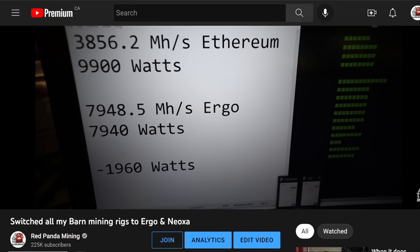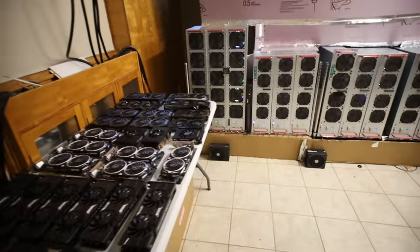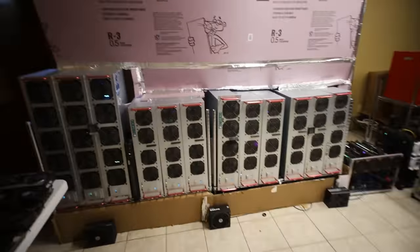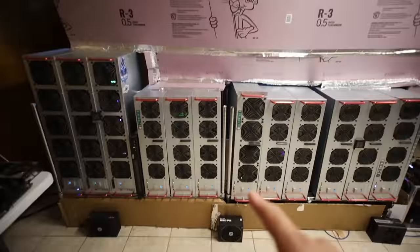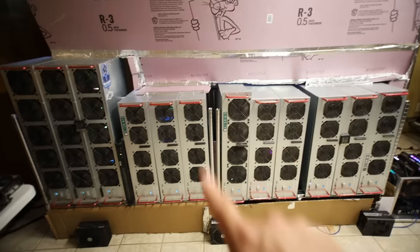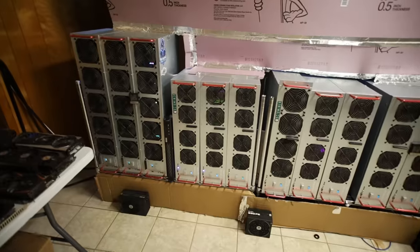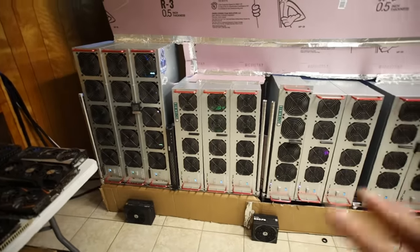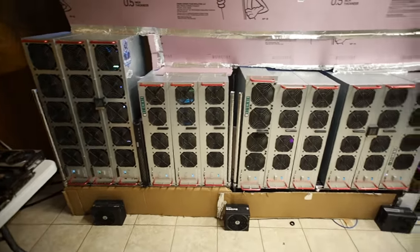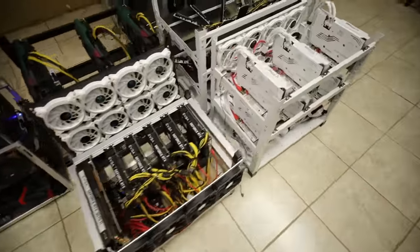I switched all my mining rigs in the barn to Ergo so that I could free up some power to run my 6600 XTs on Neoxa, and that was awesome. I'm going to convert all of my basement mining rigs to Flux or Ergo. I want to see if I can lower the power consumption when I switch to those algorithms and hopefully turn on some of my other mining rigs here.